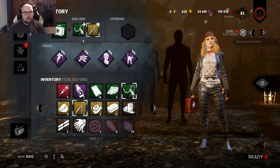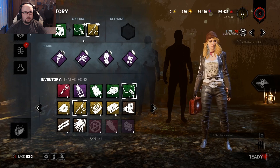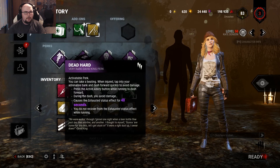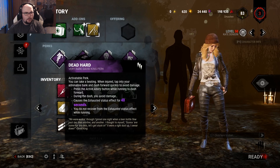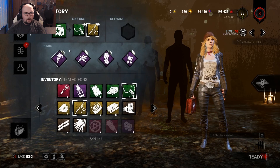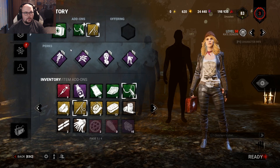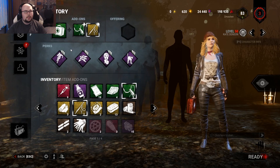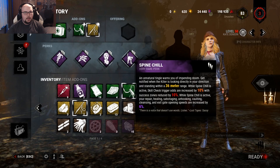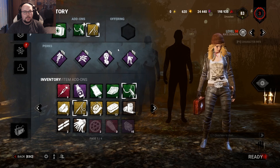We get so fast heals — under 10 seconds, I promise. You can even try to heal yourself in a chase, drop two pallets or so and you should be able to heal yourself in that time frame. Dead Hard is a little bit weird because of dedicated servers — I have a kind of love-hate relationship with this perk. Get yourself an exhaustion perk in here, whichever you like: Sprint Burst, Dead Hard, Off the Record, Balanced Landing, whatever.